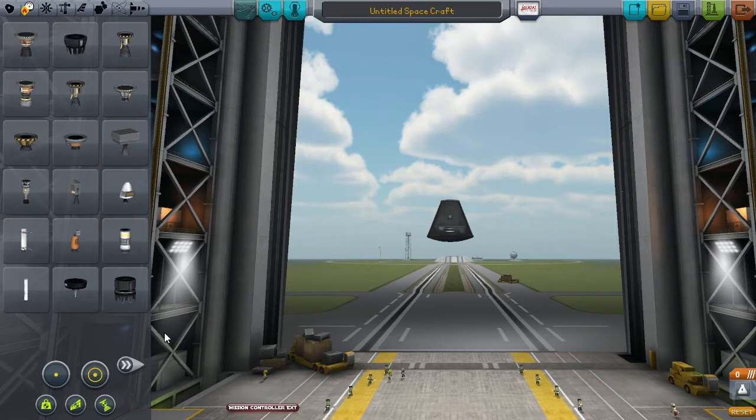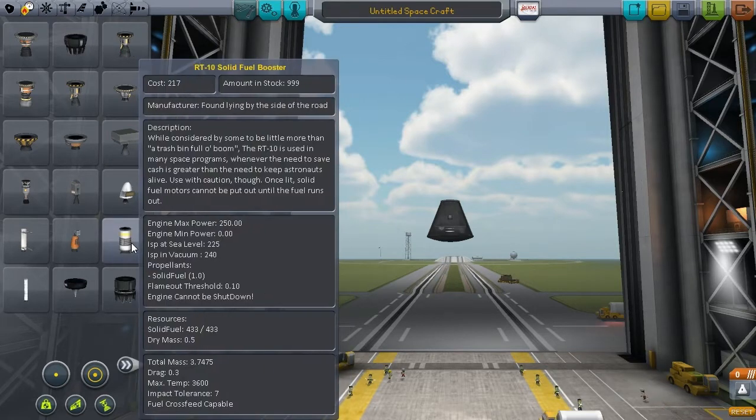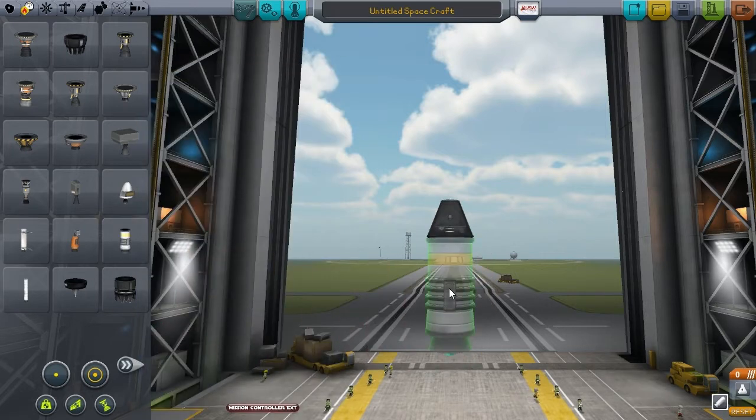What we need to keep in mind when looking at all this fuel is that we have basically two different kinds of rockets. We have the solid fuel rockets — this is an example of a solid fuel booster. This one part contains the fuel and the engine and will just make it go. They are the simplest of rockets and are a lot like fireworks. Once you light them, they are going to go and you cannot put them out until the fuel runs out. We are going to put one of these on our rocket now.